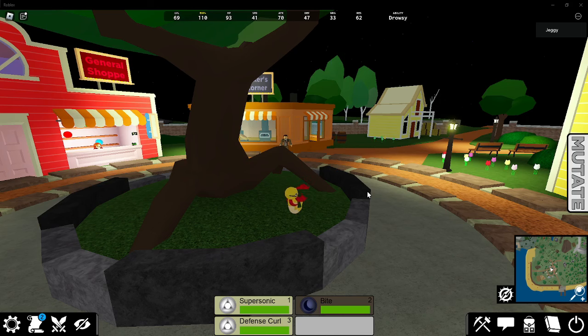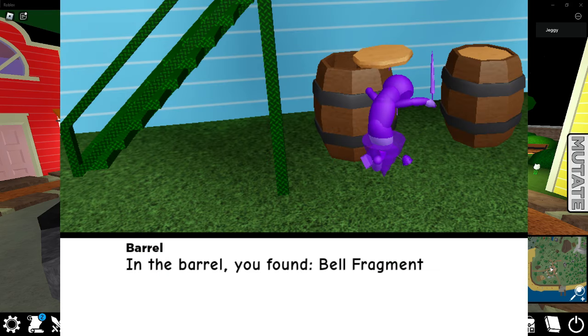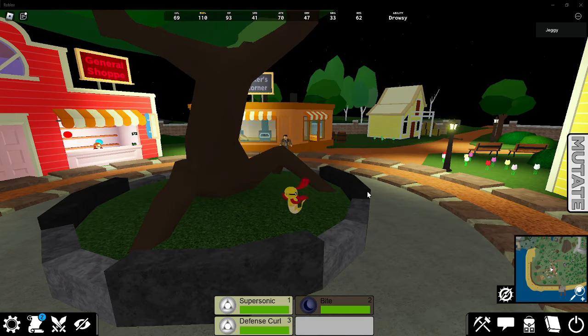You need to find five bell fragments, and bell fragments can be found in barrels across the map. Just look through barrels and find five fragments.